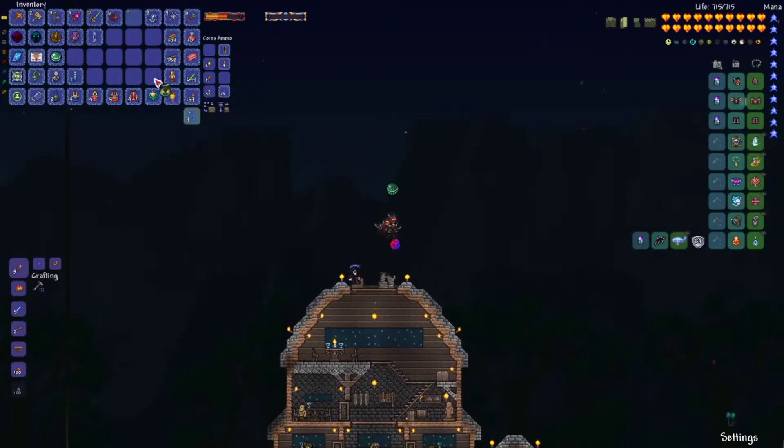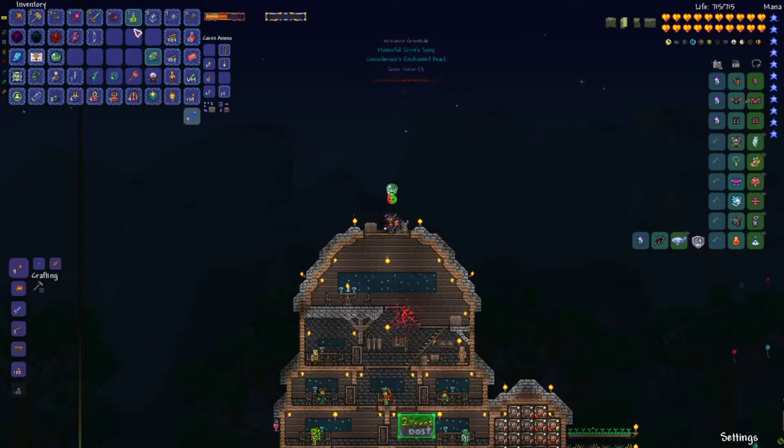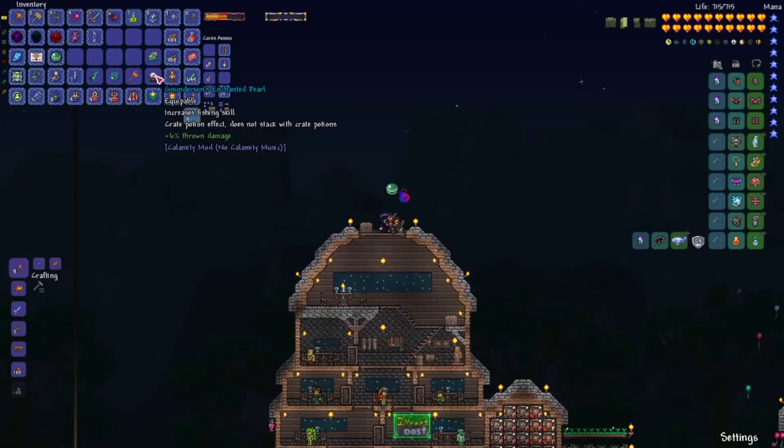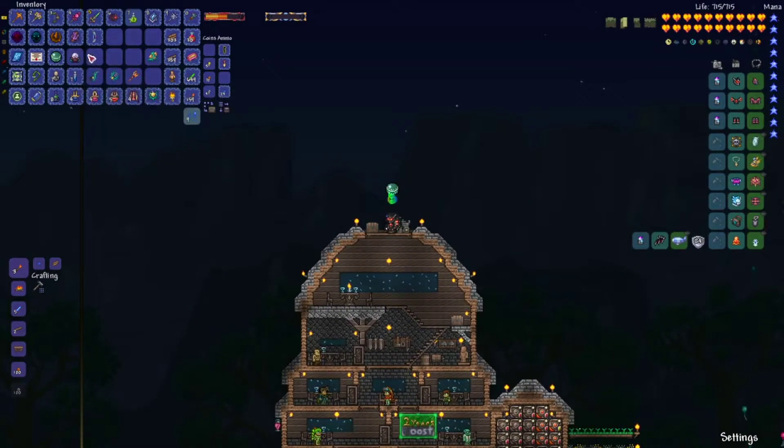So three, two, one, bam. Alright, there we go guys. We got Gunderson's Enchanted Pearl - increases fishing skill. I don't care, dude. That's fishing. We got Atlantis - 127 magic damage, casts aquatic spears. That's pretty cool. I think I know this - yeah, this is a magic weapon. I'm tired guys, I'm just done already.